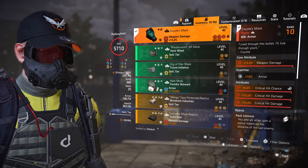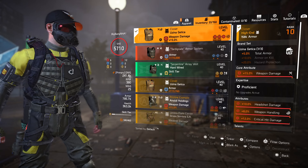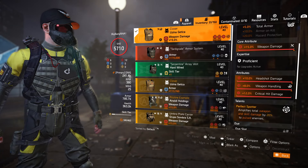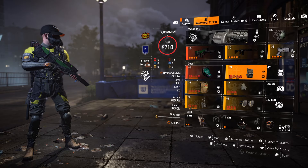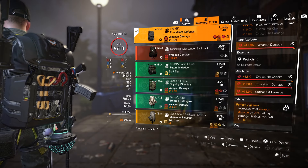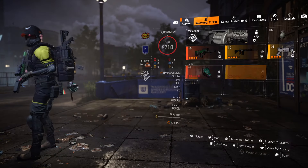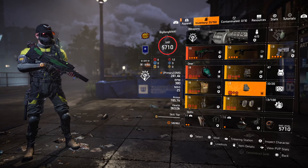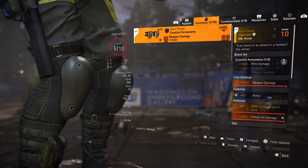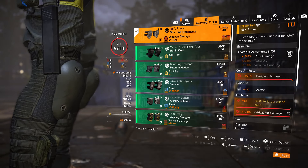I got the Vindicator on, I got Coyote's Mask, Walker and Harris holster on my chest, I got the Perfect Spotter which just gives me extra weapon damage, and then on the backpack I got The Gift — just because it's a rifle, I'll be trying not to take as much damage.